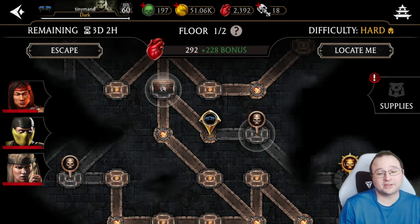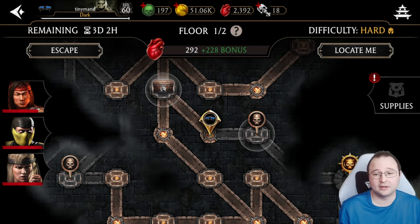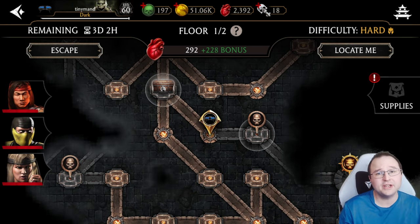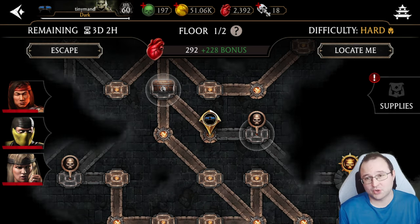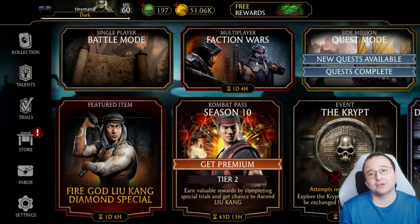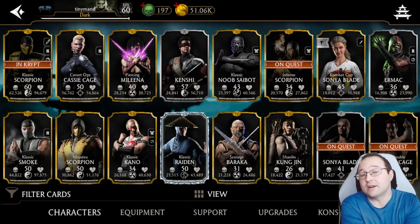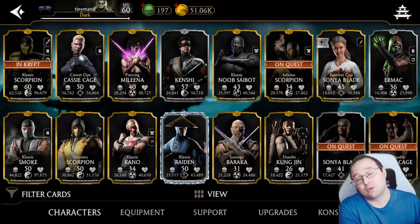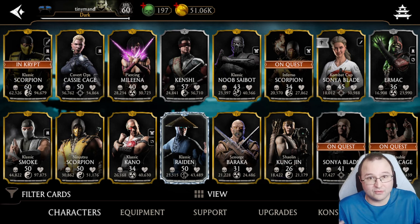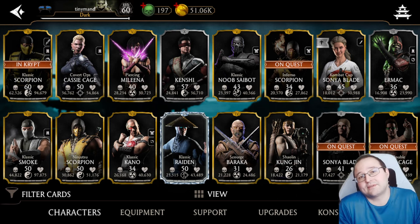I get this question a lot, and even though I made a similar video a couple of months ago, I want to remake it so I can eventually help more viewers. This video is all about how you can farm the Crypt with a weak account. If you started the game yesterday or five days ago and you're free to play, you cannot farm the Crypt — you need certain characters even for the easiest difficulty.